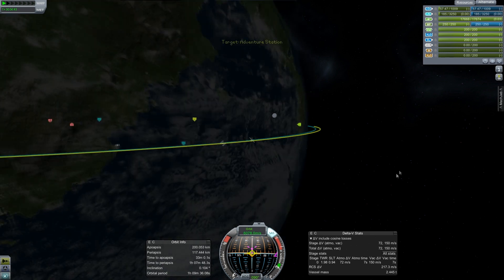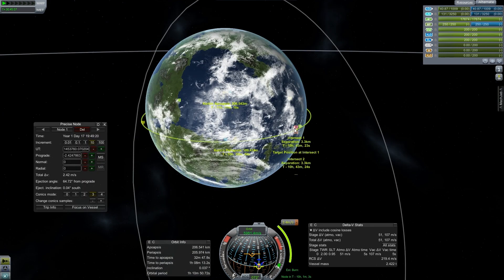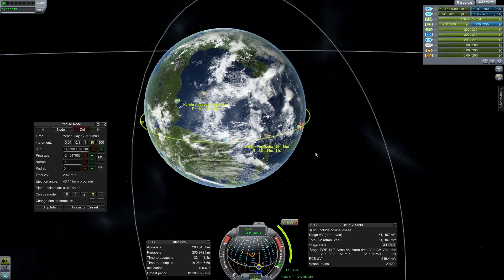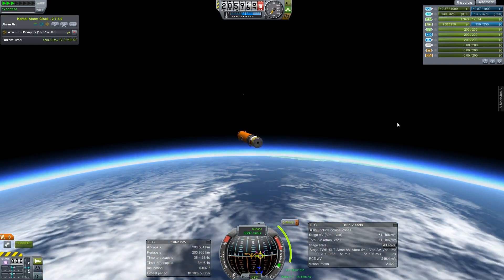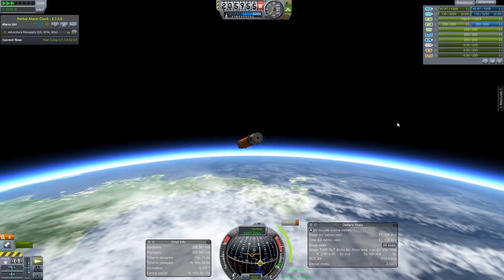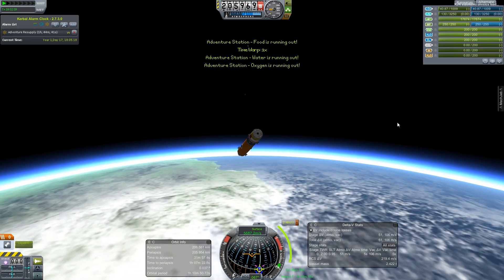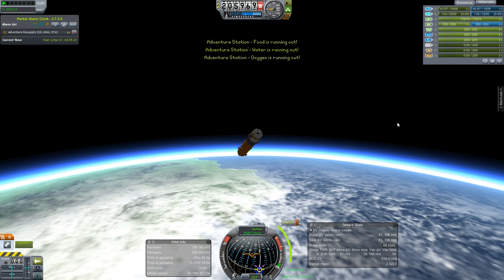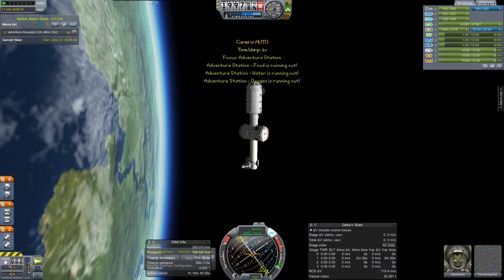So here we are setting up the whole rendezvous and everything. Notice something kind of fishy over there in the lower right — the delta V stats. 107 meters per second? Did I not design this thing to have 500 meters per second of reserve delta V? It doesn't have that. This was an issue with the previous probe. Now we have the mod working and we're getting all kinds of scary warnings thrown up at us.